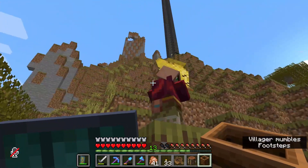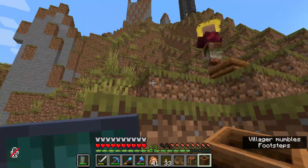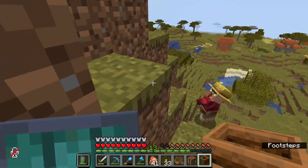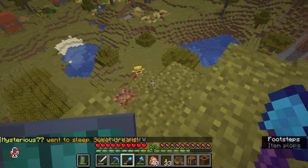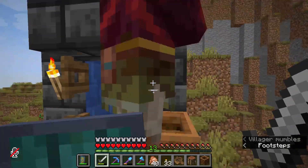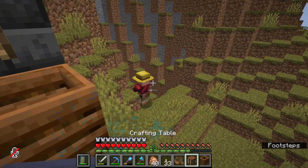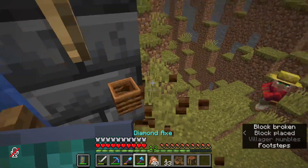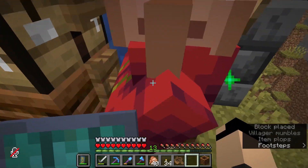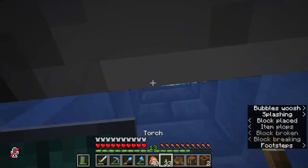I have the bubble elevator built all the way to build height. Now the only thing is to get this villager up there — he was the only one left in this village, so he's the lucky chosen one. I'm gonna try to get him to come up here. He's already gone up there! Alright, come on buddy, hurry up. Okay, and now I need you to get down. Come back! Please come back.